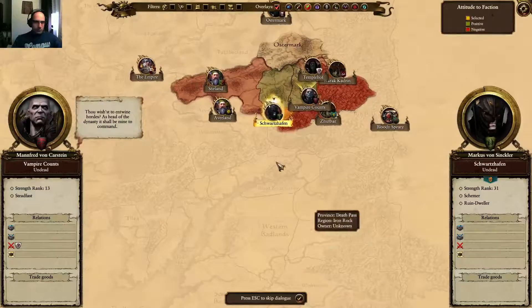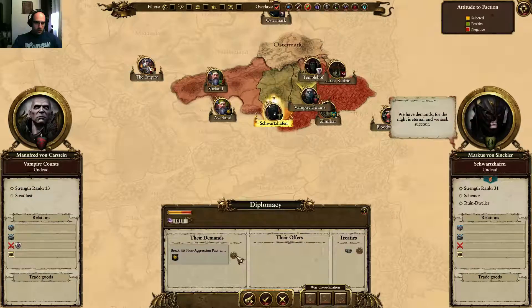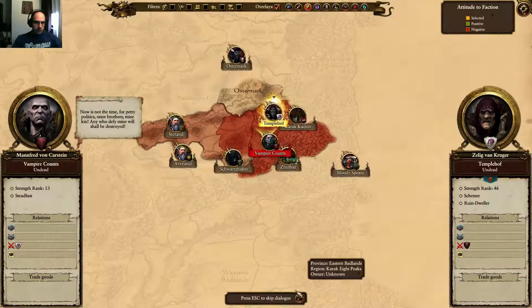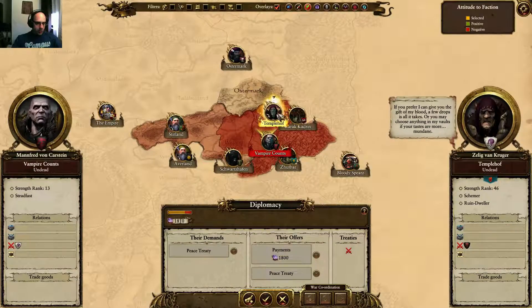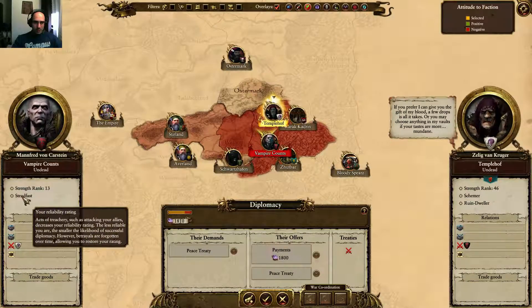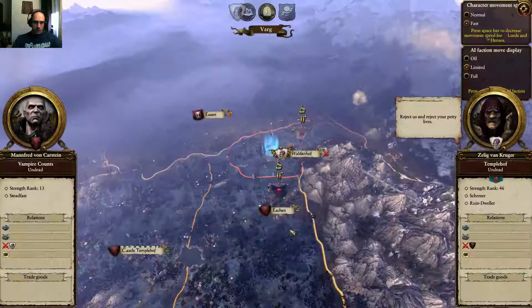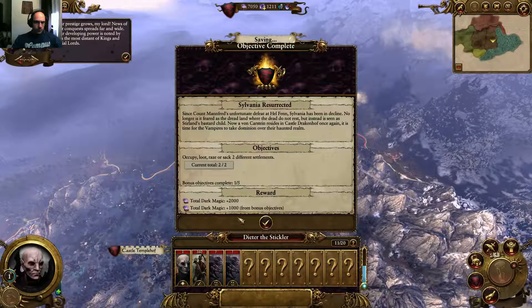Then I can just stack up. They want me to break the non-aggression pact with him? No, decline. I don't want that. They want a peace treaty and pay me for it? I could get into the peace treaty and then just betray them, but the reliability is really important in the early game, so I'm not going to fall for it.